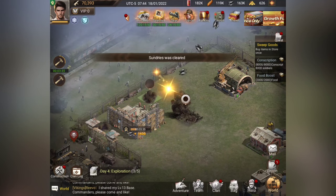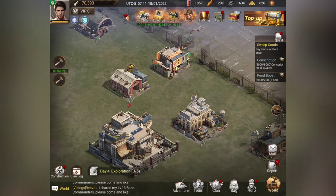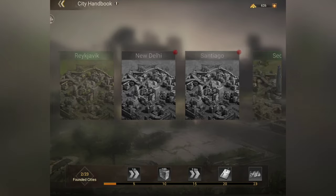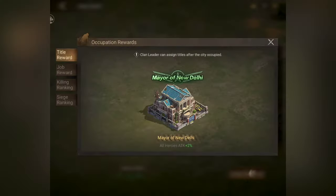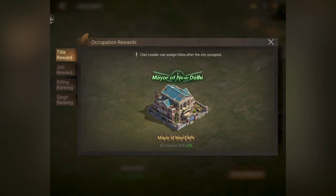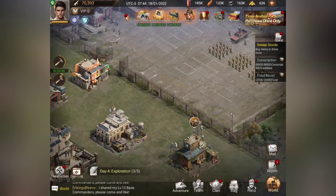After clearing mounds, you can start placing things where you'd like them. That's pretty much the inside of the base — let me know in the comments if I missed something. You also have these city handbooks; I haven't fully figured that part out yet, but it gives you a little history of the cities and siege rewards you can claim.